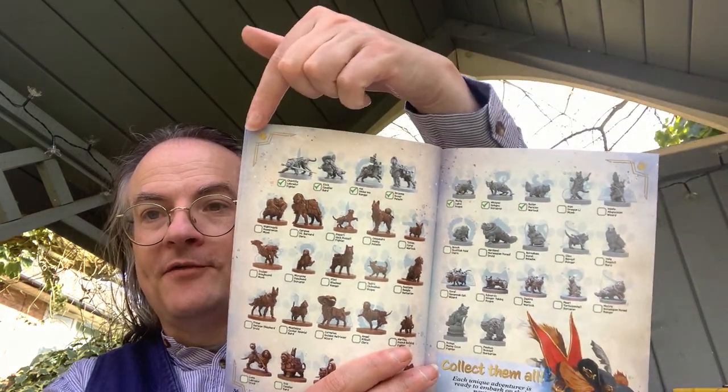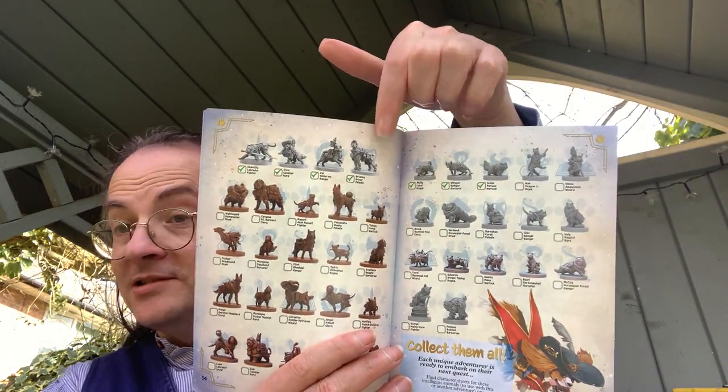You've got an enemy encyclopedia with stats for the creatures. Then there is a complete list of all the miniatures currently available as a checklist, and they've already checked off the ones you've got in here — that's nice. I quite like that. I'm not going to rush out and buy miniatures because I don't have space for them.